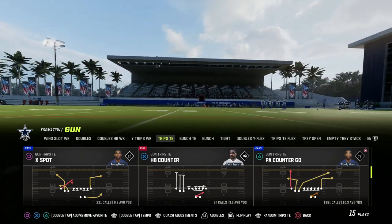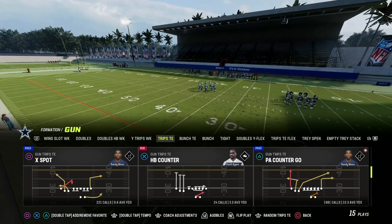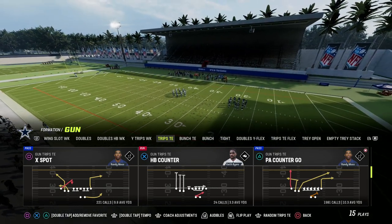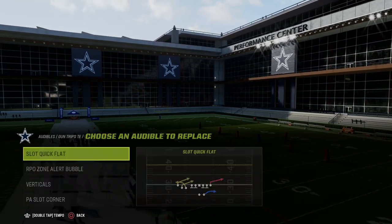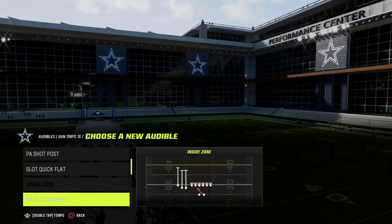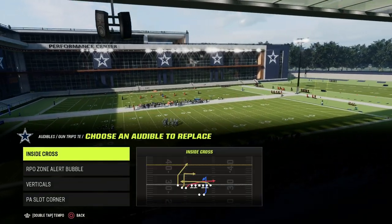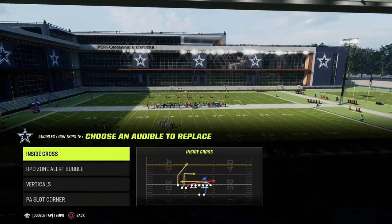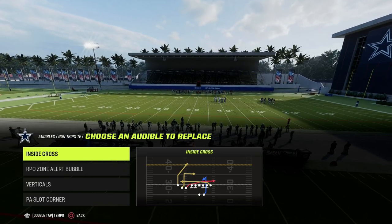You don't really need anything to run this play. You can run it out of PA Counter Go and literally hot-route the entire play into what you want. We're also going to show it out of a play known as Inside Cross out of Trips Tied In — that's in the Detroit Lions playbook. You can also run Pat's Y-In from the New England Patriots playbook. Either version works.